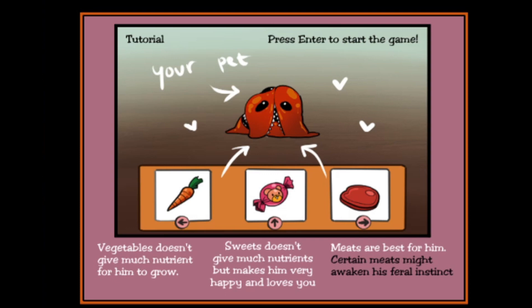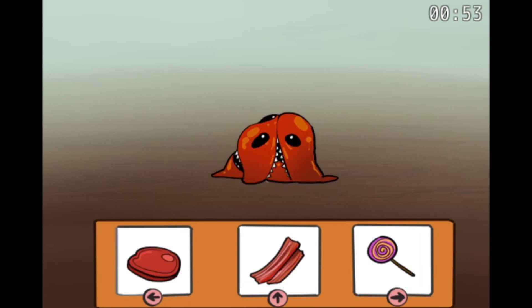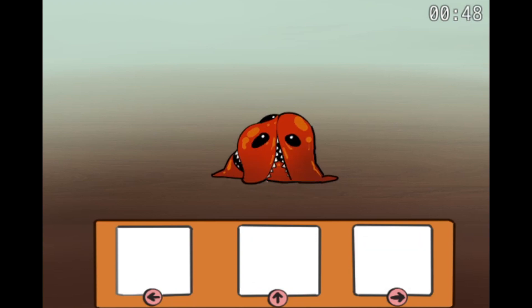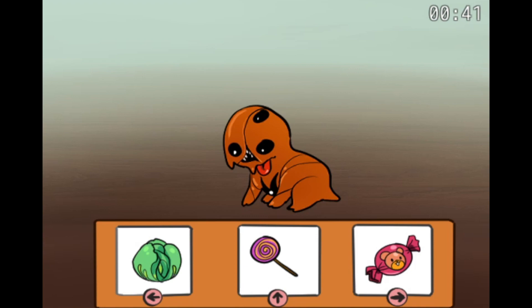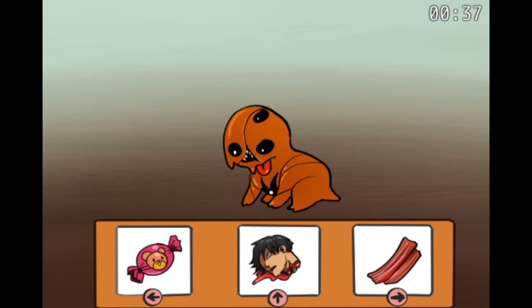Tutorial. So there's my pet right there. Vegetables don't give much nutrient, really. Sweets don't give them much. They said meat was best. What is that? Steak? Get that steak. More bacon.